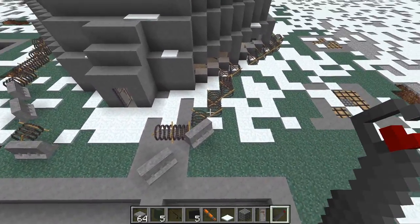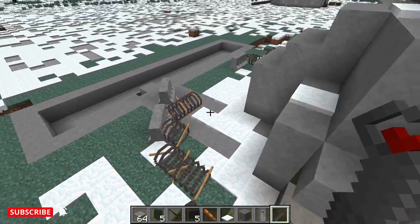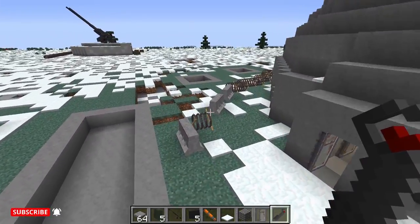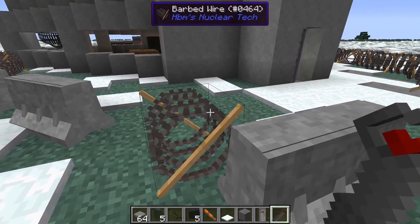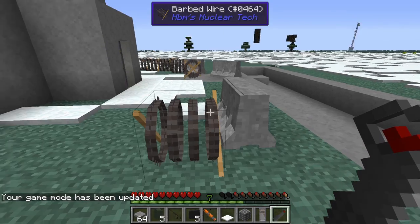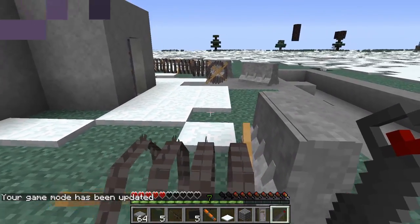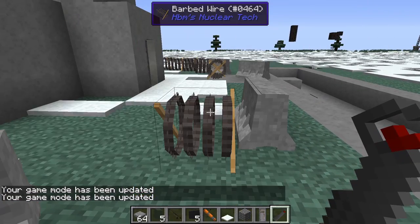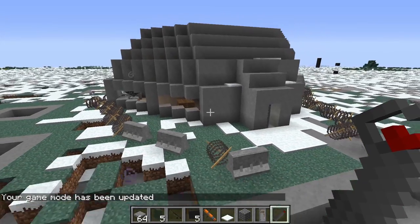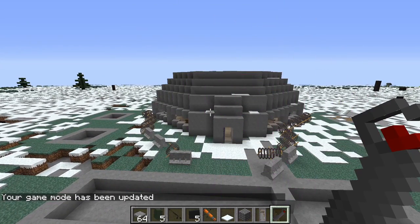There are also these barbed wires, which won't do much in creative mode, but if I am in survival I'm going to take a significant amount of damage. I can pass through these wires but I start taking damage — I don't want to die so I'm going to stop. So this is how I've protected the bunker from the outside.